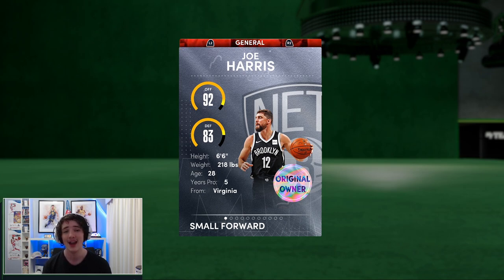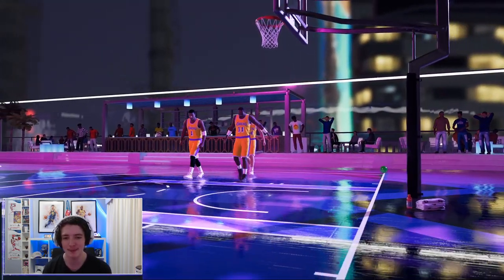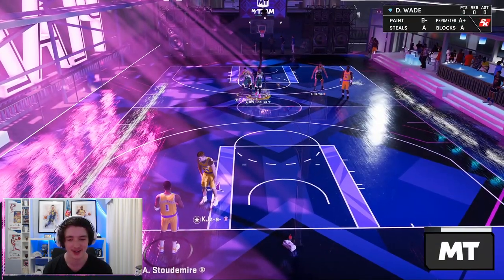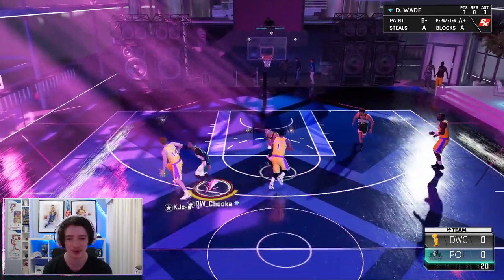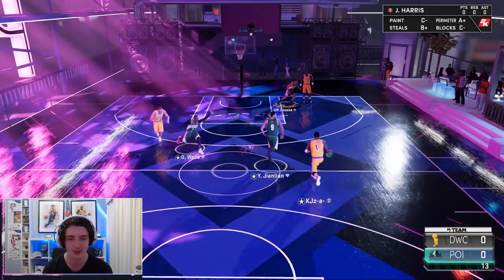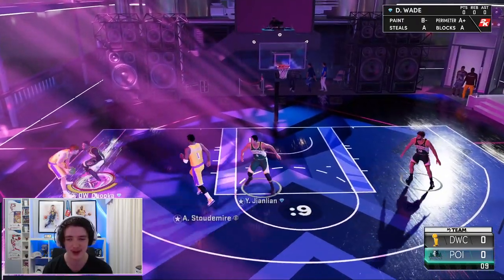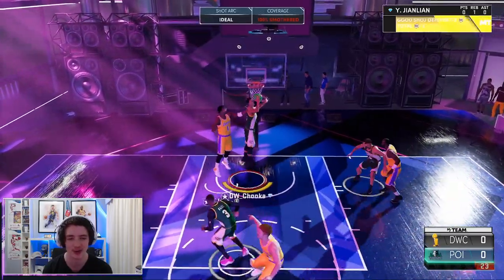We'll jump into an online game and try to go 21-0 with this Joe Harris Ruby. We're coming up against Karl Malone — is that Amar'e Stoudemire? Is this guy on level 24 already? The gems this year are very hard for me to see. We've got Brian Scalabrine here; we'll try clamping him up. We've got a steal already, nearly getting it to go. We'll keep pressuring him full court. Great stop there.